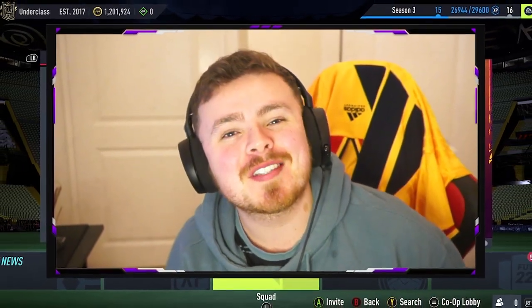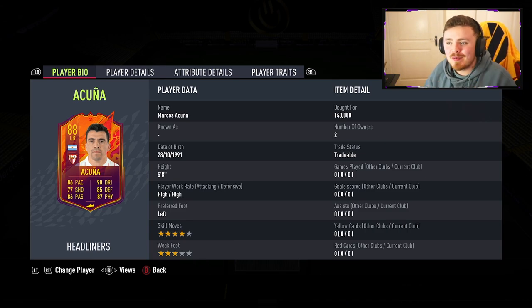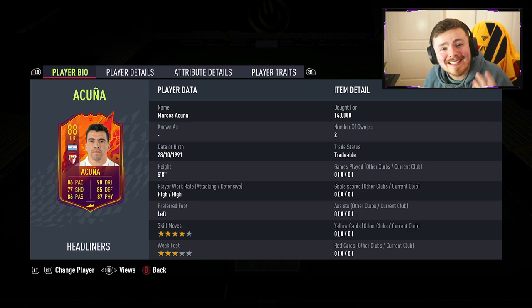Welcome back to the channel — my name is Morsi and this is another headliner player view. We're taking a look at somewhat of a FIFA legend. This man has had so many insane special cards over the years. Back in FIFA 20 when shapeshifters were a thing, his center mid card was top tier. At 140k coins, you can pick up Marcos Hakuna's most recent special card in FIFA 22.